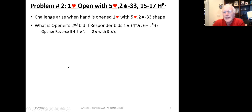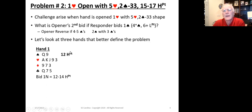This hand shape makes the opener's second bid very, very difficult, particularly if the responder bids one spade. Let's take a look at a couple of example hands to better define the problem.